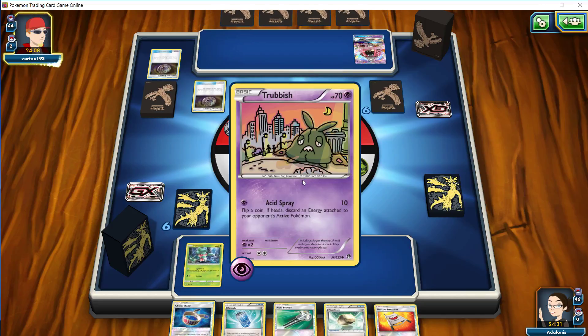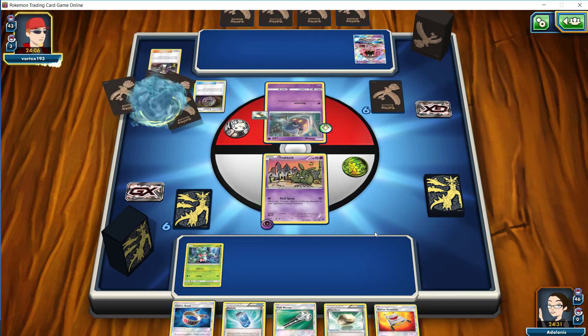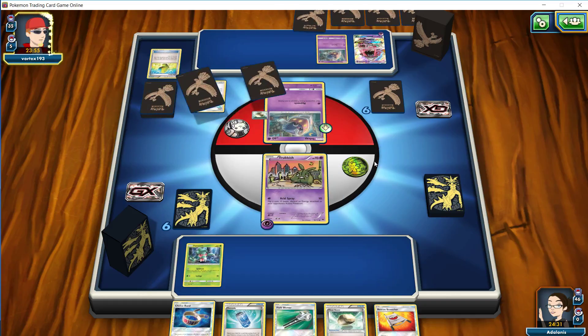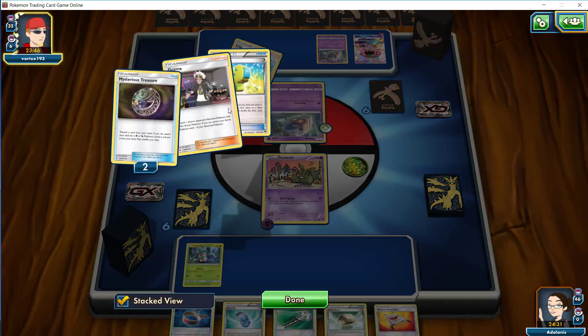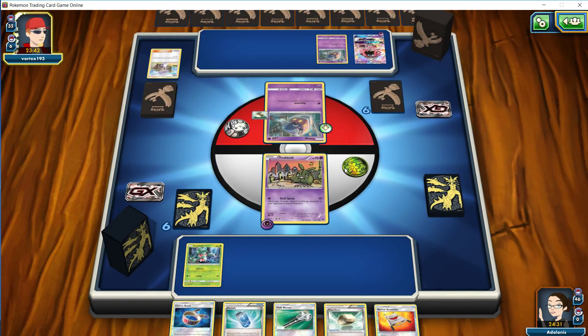We did get the Guzma. We have a Frogadier in the active, and with a Cynthia we're likely seeing him going for a Greninja. If he goes for an evolution onto the benched Frogadier, I think we're actually going to Guzma it up and go for a KO. We see an Evo Soda going for the Greninja, a Brooklet Hill likely letting him go for another Froakie, but a Tapu Fini here actually. Tapu Fini is a bit of a deal for us to deal with.